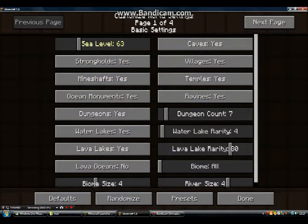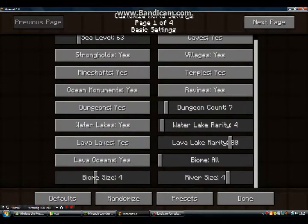Sea level — I don't know. Caves — yes. Temples — yes. Ravines — yes. Dungeons. Water lakes. Lava lakes. Lava oceans — yes! We've got to have lava oceans. Biome size — let's have 6.